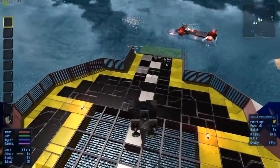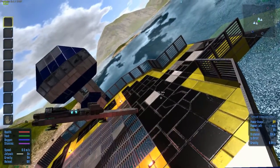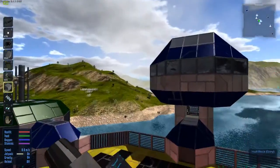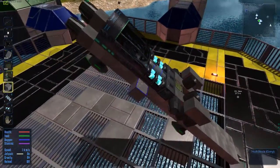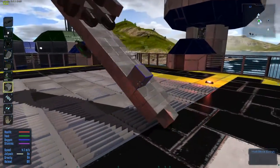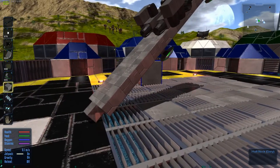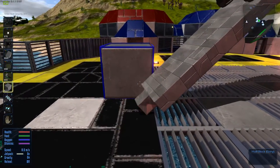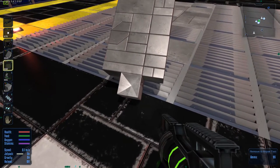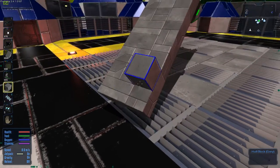When you place your starter block and start building, the position of the core is where the center of mass is considered to be. So what happens is you can build all the way out from the core and then remove those blocks where the core used to be, move the core back, and now your center of gravity is outside the ship. As you can see here, the ship is wanting to sit in a pretty funky position.